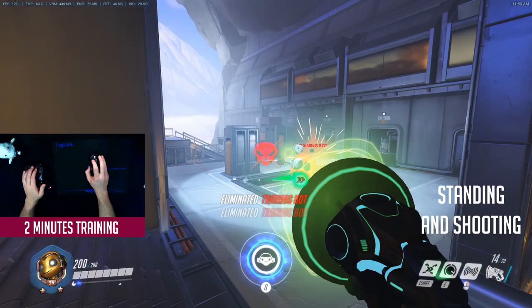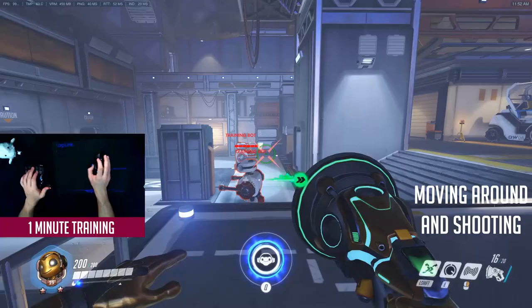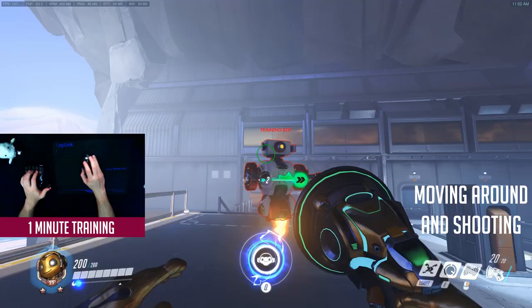In a live environment you want to make sure that you never stand still with Lucio. Move around a fixed point and do the same as before. Integrate your movement into your aim. You can do the left-to-right dodge that you have learned previously. Try switching between heal and speed aura and amp up the speed to experience aiming in different ways. Do this drill for 1 minute.